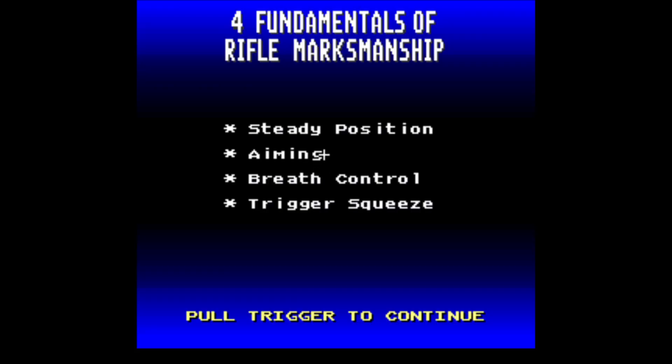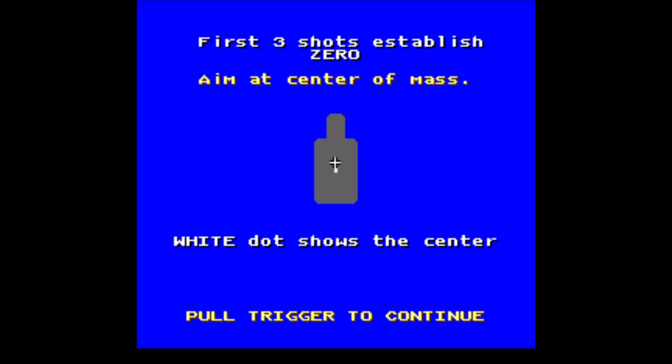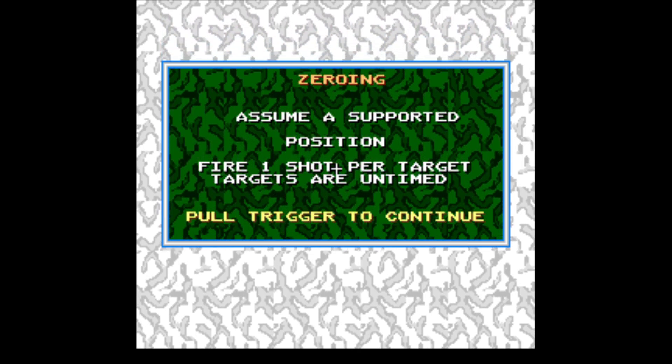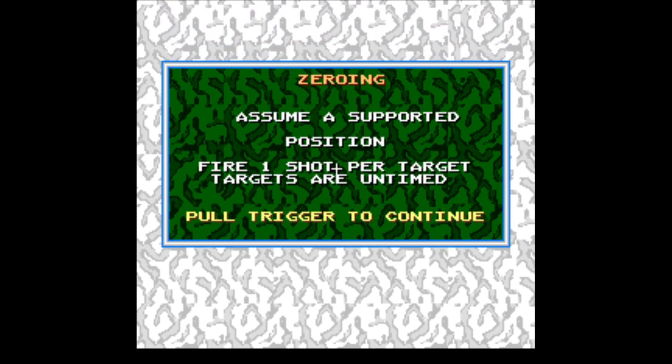Set your position, aiming, breath control, and trigger squeeze. First three shots establish zero — aim at center mass. White dot shows the center. Assume a supported position. Fire one shot per target. Targets are untimed.